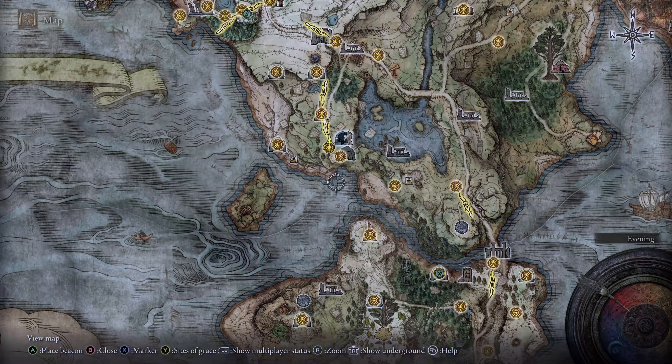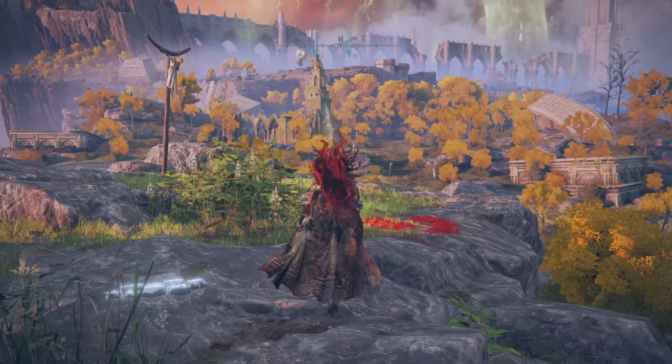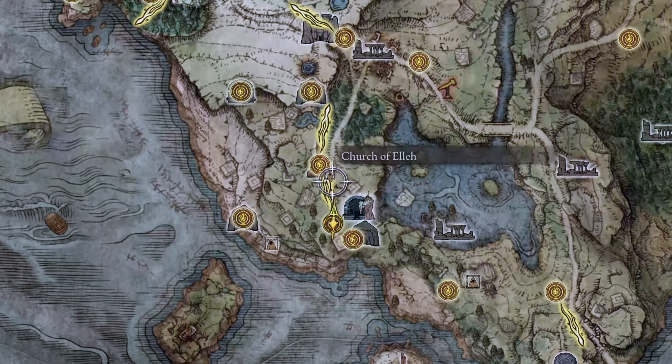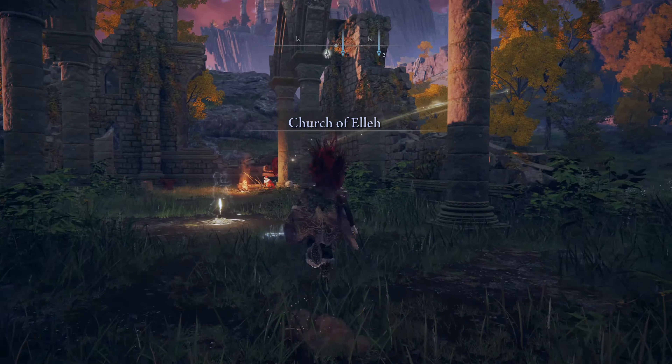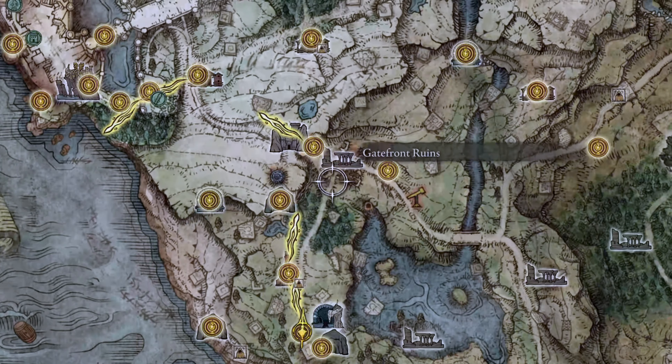For reference, take a look at the site of grace called the First Step. From this site of grace, you want to travel north until you reach the Church of Ella. Next to that church there's going to be a road that you want to follow north again until you get to the Gatefront Ruins.